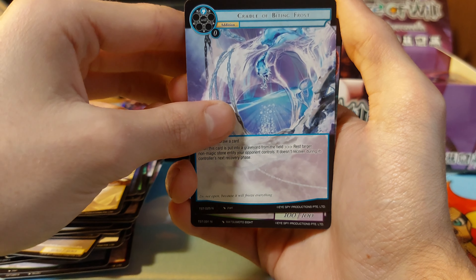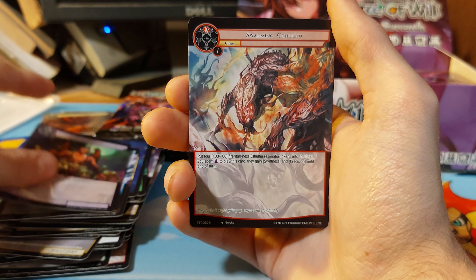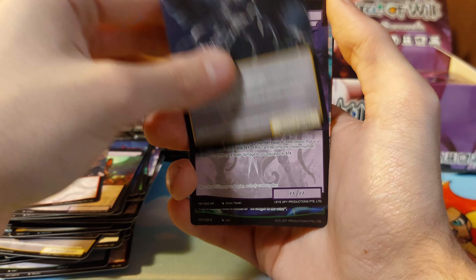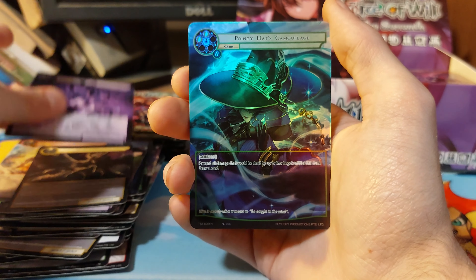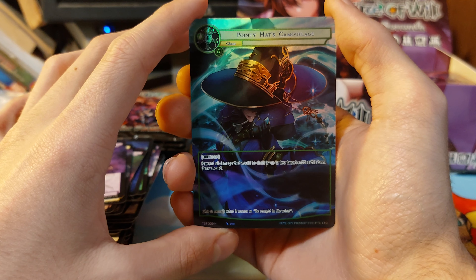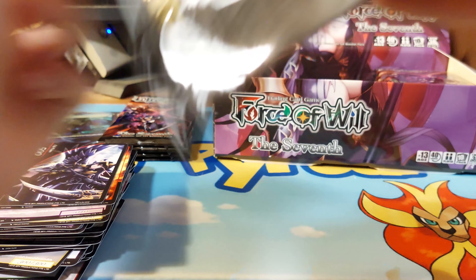Cradle of biting frost, beast, beast — I do love the artwork on these. We have a super rare non-foil, pointy hat camouflage. We keep managing to see a lot of these same stones.